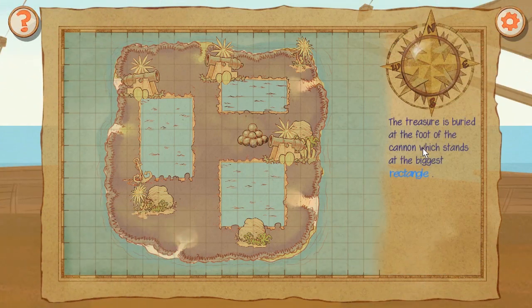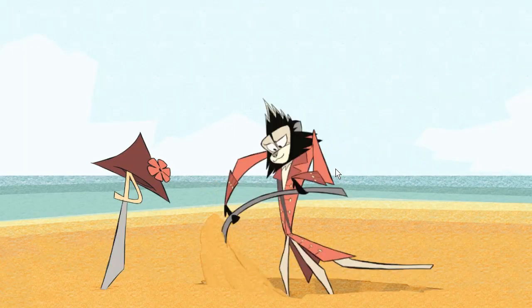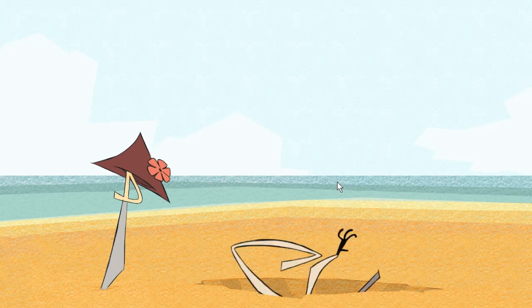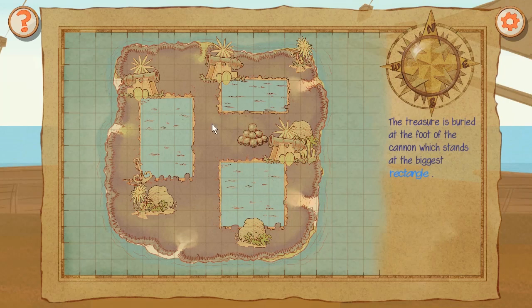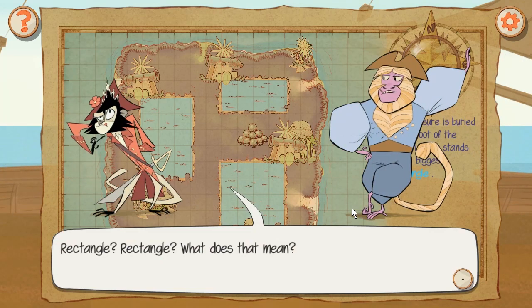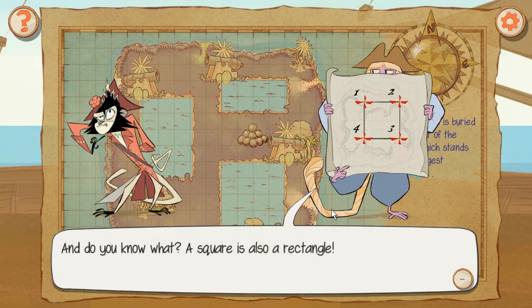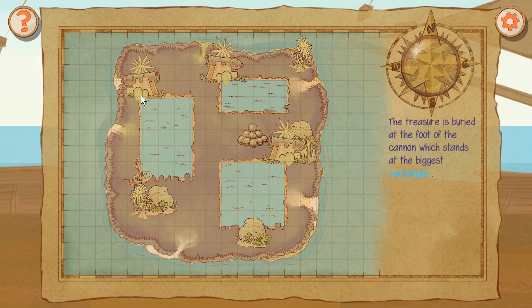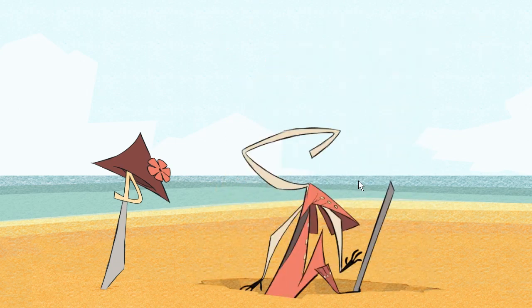This treasure is buried at the foot of the cannons which stands at the biggest rectangle. I'm sure that's the biggest - it didn't say square. What does a rectangle mean? A four-sided shape where the opposite sides are the same length - could be a square. A square is also a rectangle but rectangles are not always squares. It is the cactus! I would have wasted time if I didn't click that.